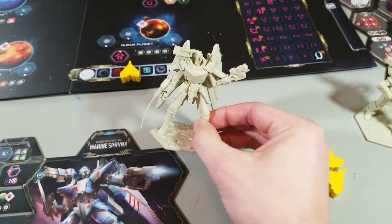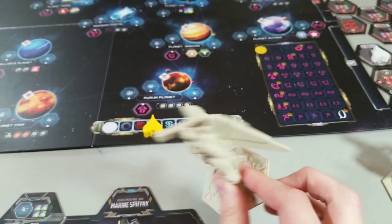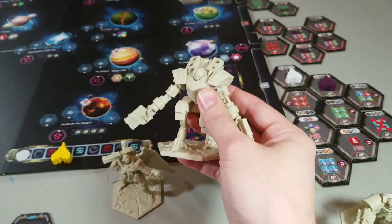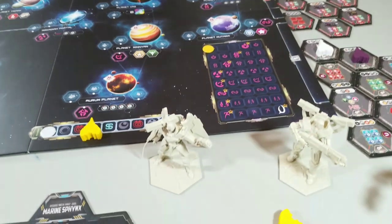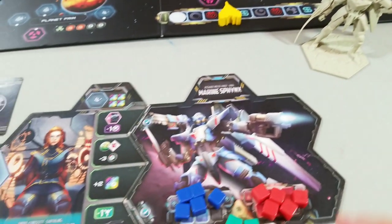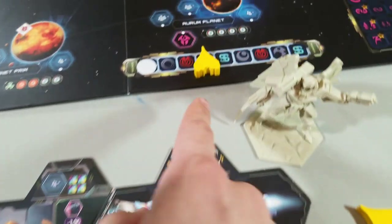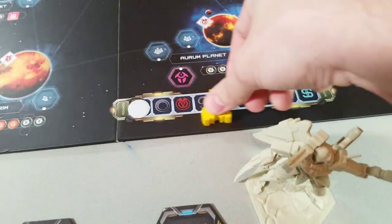You're going to take your mech — which is absolutely phenomenal, they're huge, very sturdy, absolutely gorgeous looking mechs — and that will be one of your workers. You'll gain two of your other colored workers, and then your fourth worker is going to go on the fourth round.